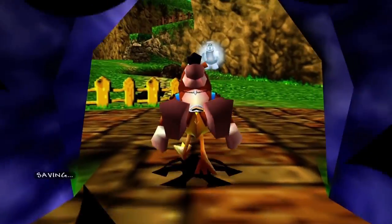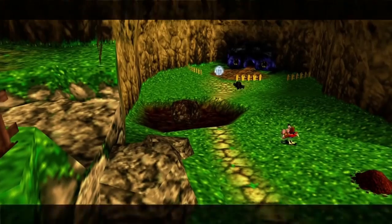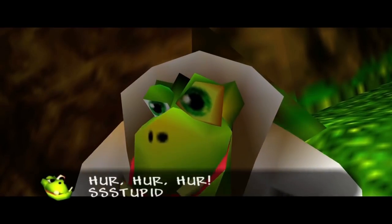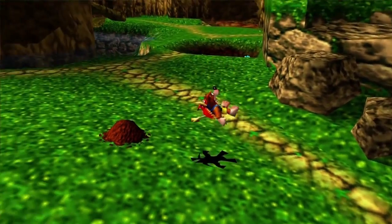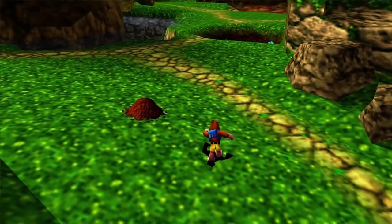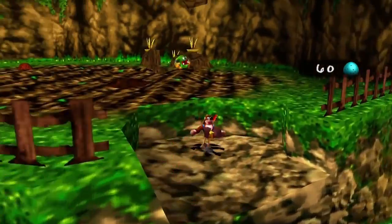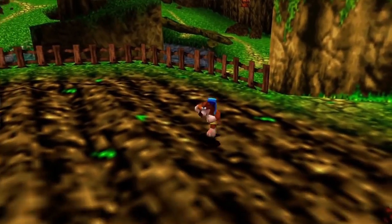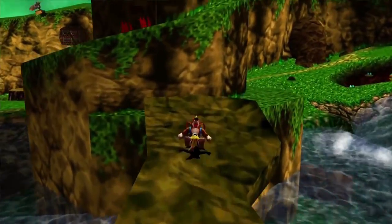The game follows series protagonist Banjo, a bear, and Kazooie, a bird, as they attempt to stop the plans of the main antagonist, Gruntilda. Together they must stop Gruntilda from vaporizing the inhabitants of the game's world. Banjo Tooie features levels that are significantly larger than those of its predecessor, and requires the player to complete various challenges such as solving puzzles, collecting items, and defeating bosses. It also includes a multiplayer mode where up to four players can compete in several mini-games. Among the items are golden jigsaw pieces called Jiggies that are used to complete jigsaw puzzles, unlocking new levels.